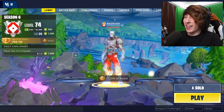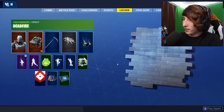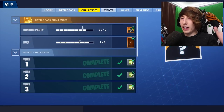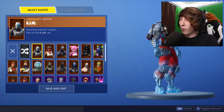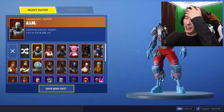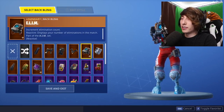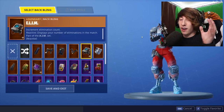First thing to show off here is we go into the locker and take a look at the AIM outfit. A lot of people are probably curious how do you get the AIM outfit — it's actually from the Hunting Party challenge. You complete seven weeks of challenges and then you get a couple of items from that: you get the AIM skin, which is this robot with really odd pants, and you also get this item called the Elim, which displays your elimination count on your back as a back bling item.